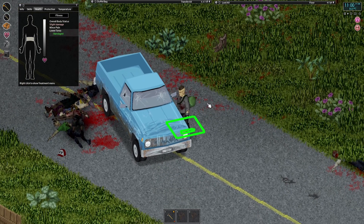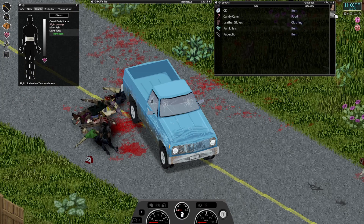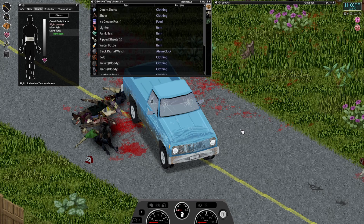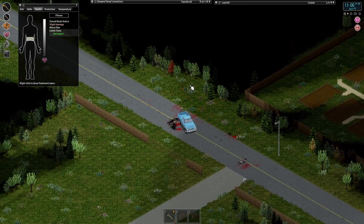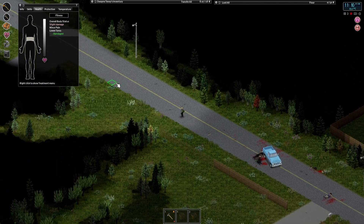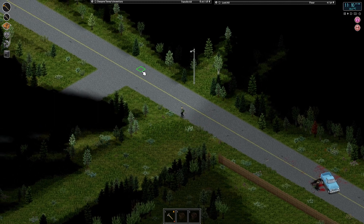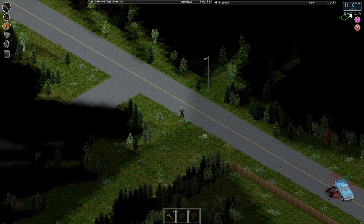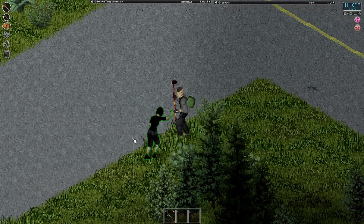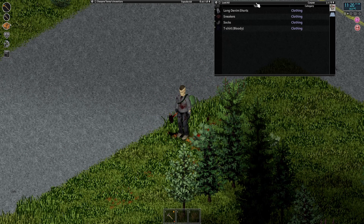I wonder if there's a key in this truck — we already got a sledgehammer from it, so clearly it's not afraid to give you a little extra. Another pair of leather gloves and some painkillers. The thing to keep in mind with the sledgehammer is that you can't use it if you get too exhausted — not like it's bad in the sense that you can beat someone with your foot, you just flat out can't use it. So just got to keep that in mind.